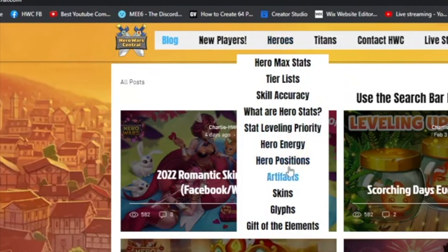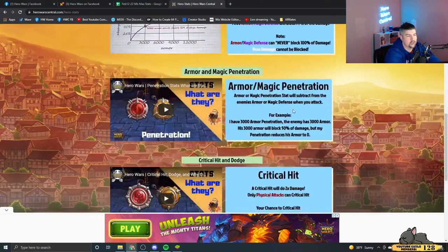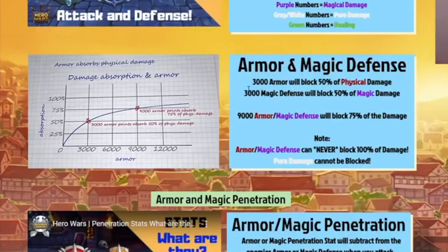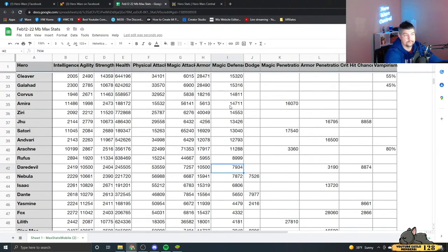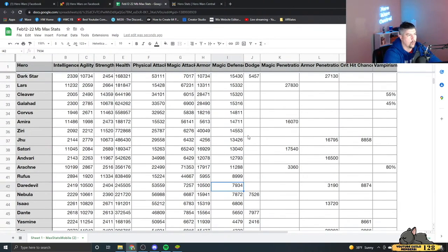If you're curious about how the formula works, go over to herowaressential.com, go to 'What are hero stats,' scroll down a little bit, and you can see the numbers. With 3,000 magic defense you block 50% of magic damage. So if you look at the next 20 or so heroes, they were cutting Aurora's magic damage in half or greater.